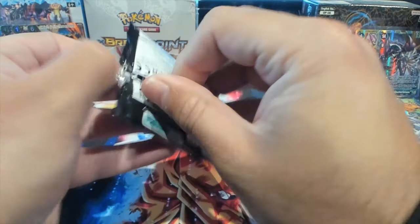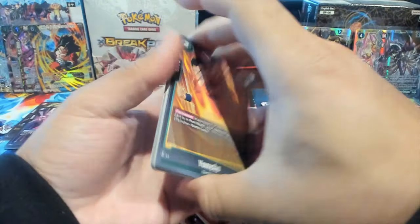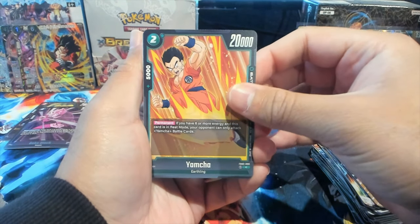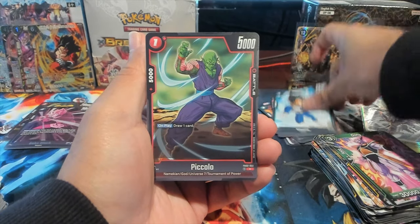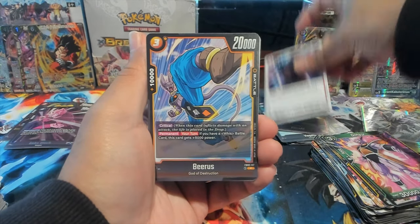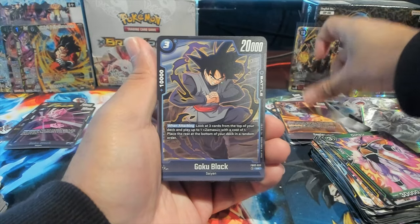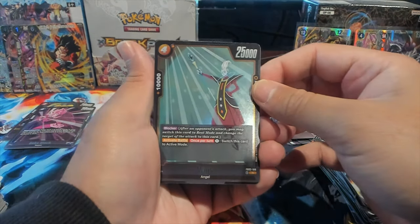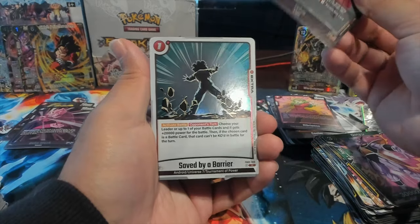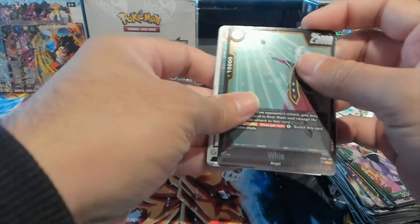Next pack of Blazing Aura! We have Yamcha, Son Goten, Vegeta, Piccolo, Glimpse Beatus, Cooler, Goku Black, Rebrianne, a Weiss regular rare, and a Save by the Barrier regular rare.